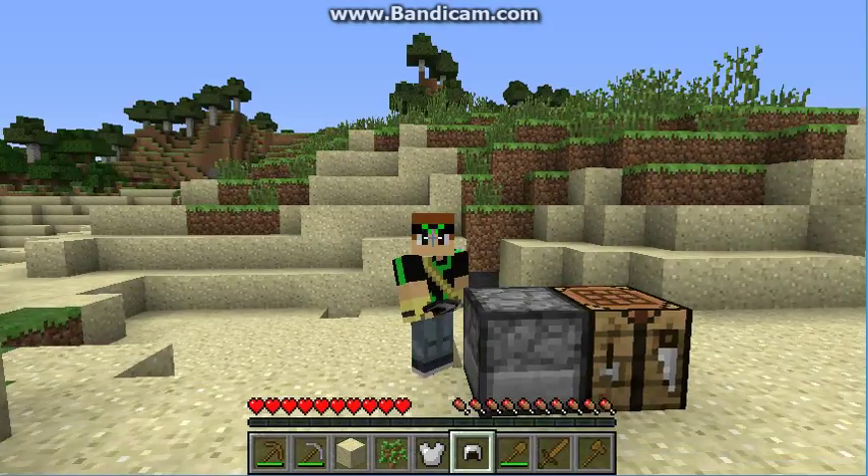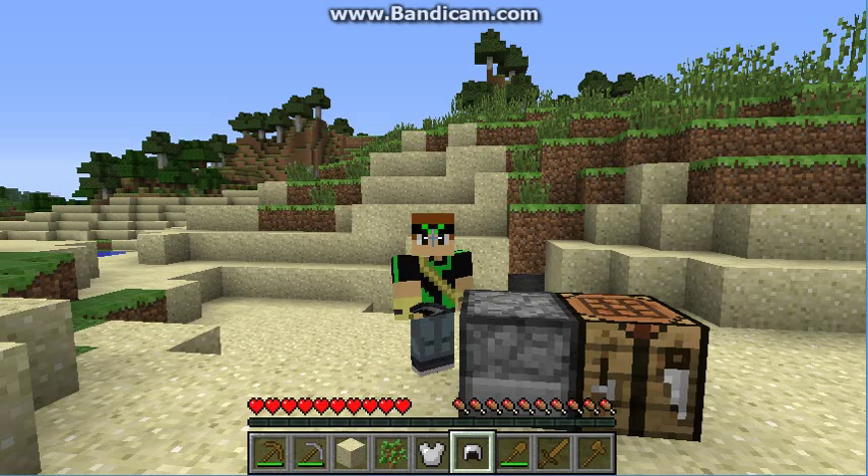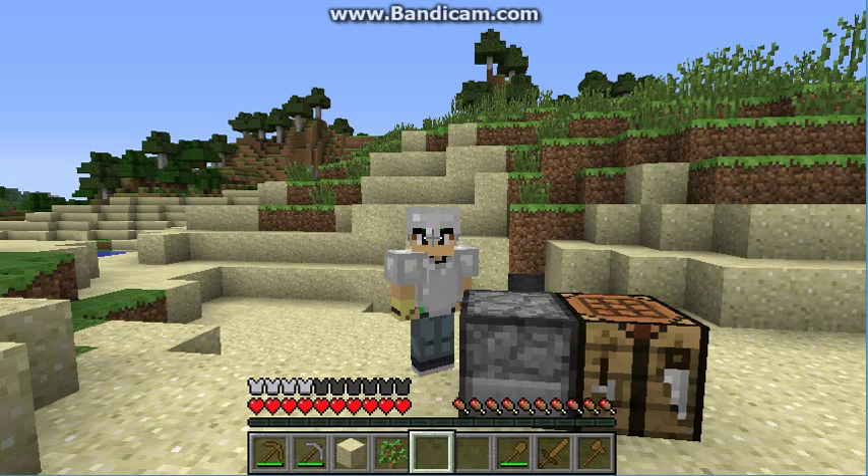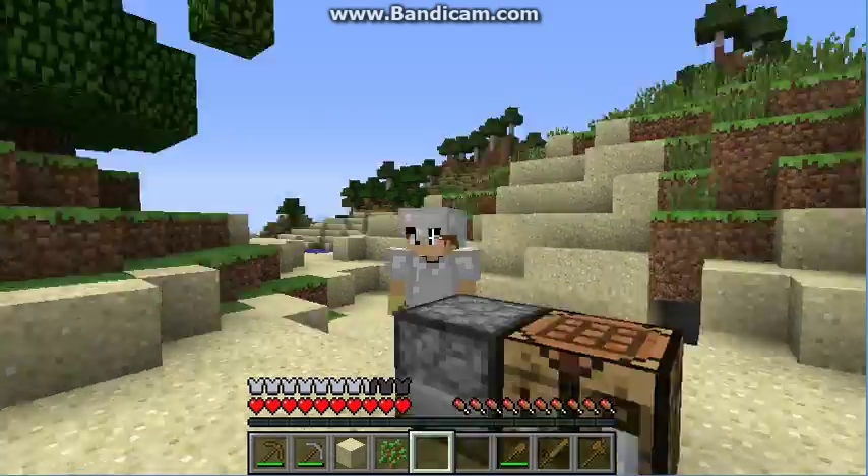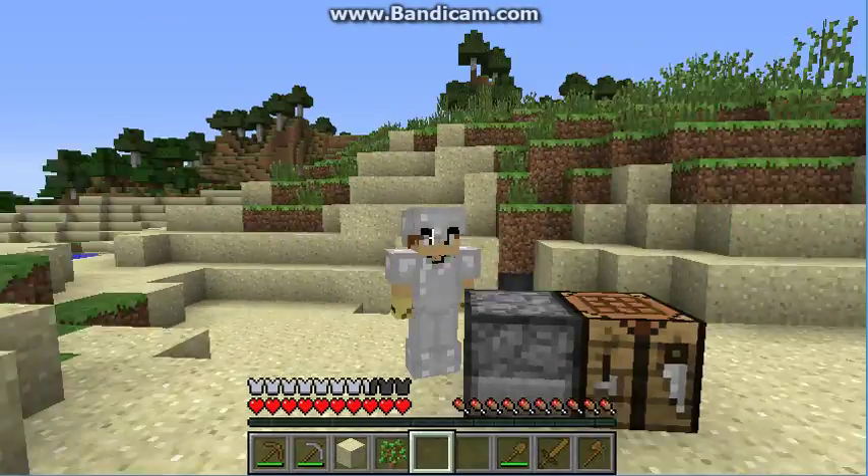There's also a tip: if you just press the right button on your armor in your inventory, you will very quickly put it on. Bye guys, hope you enjoyed this tutorial, and see you later.